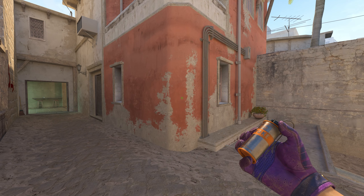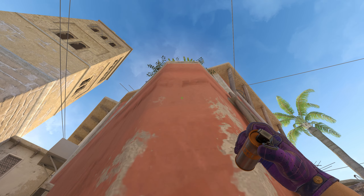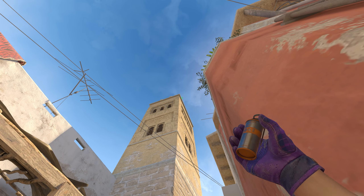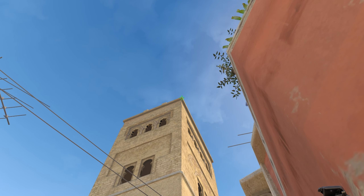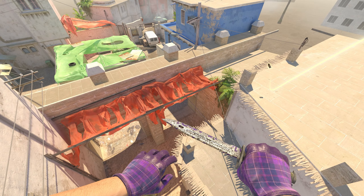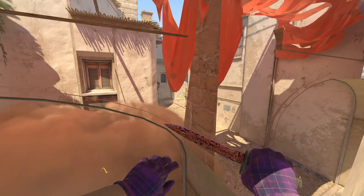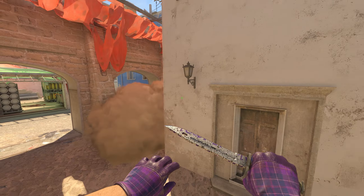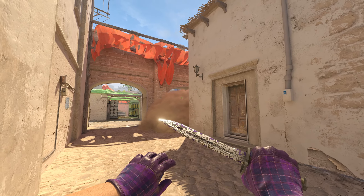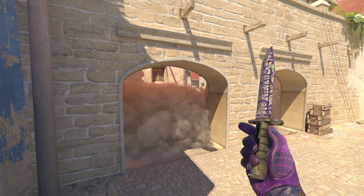Next are three more smokes all thrown from the same new position, depending on what kind of execute you want. First, from this area, look for this leaf and aim right in the middle between the leaf and the building, then left-click. This is the smoke for the right arch to cover off short. It lands a bit deeper because it bounces off the beam there, but that also covers the area above, so nobody can see you crossing through apps.